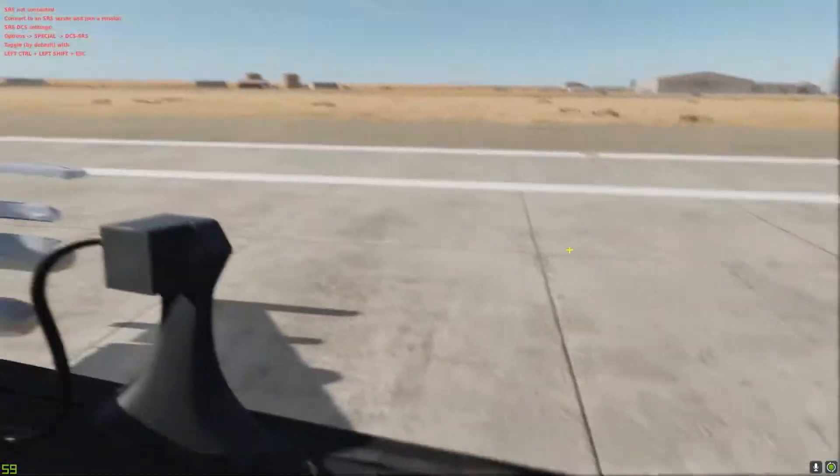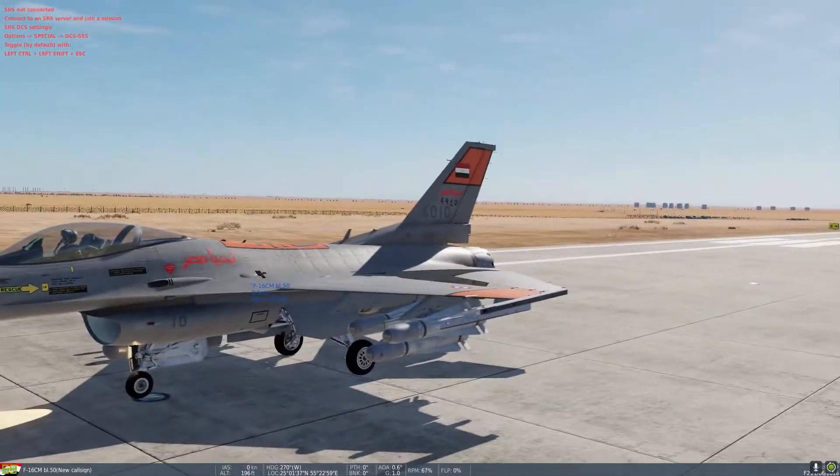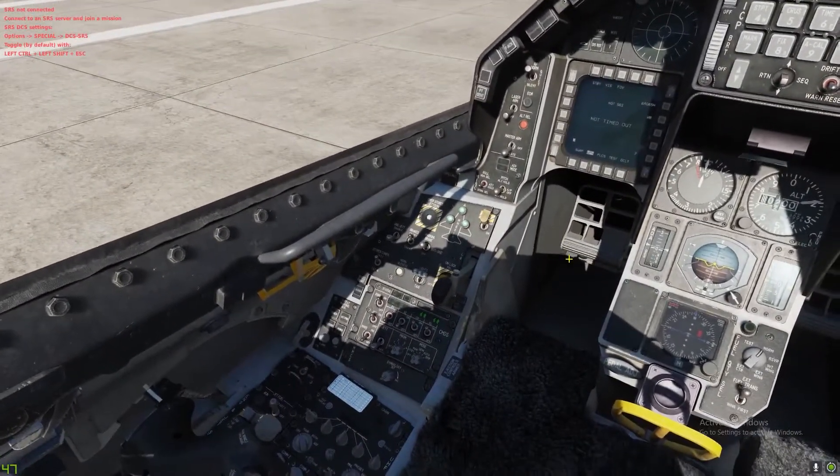So we're on the runway, we're ready. Left side clear, right side clear, let's go. In DCS with the F-16, you can go from three, two, one — and brakes hold, flutter all up.